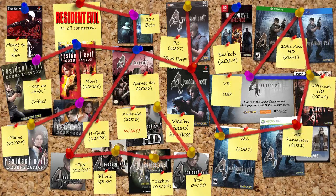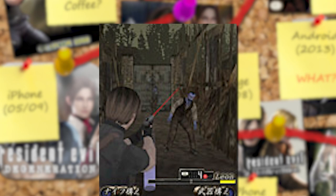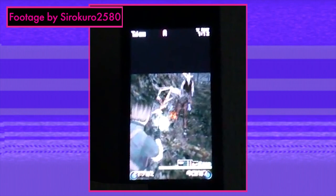Feast your eyes on this — here is the original version of Resident Evil 4 Mobile. Because it was released only in Japan, on flip phones, using the Brew operating system, it's hard to find a whole lot of details about it on the English-speaking web. There's not even a whole lot of video footage out there, but we did find a video that was uploaded in February 2008!